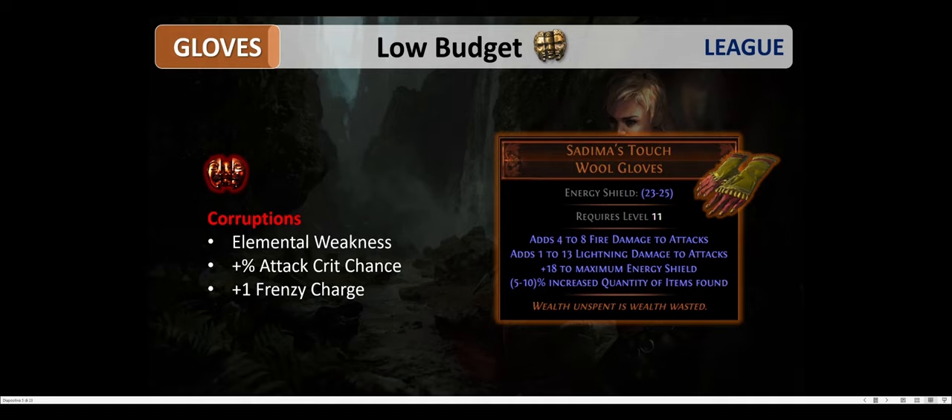The gloves are one of the weakest parts of our build. Sadima's Touch only provides up to 10% quantity and pretty much nothing else. You can improve these gloves by a lot if you can get the right corruption.